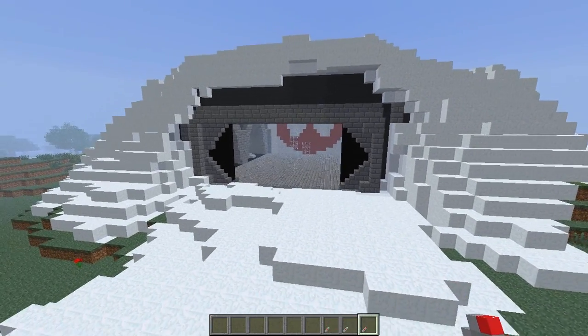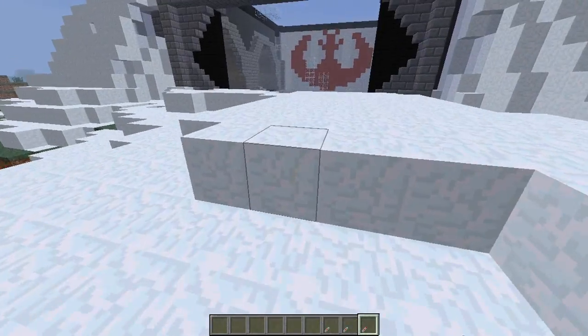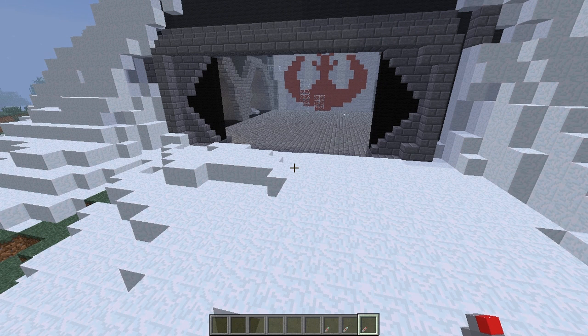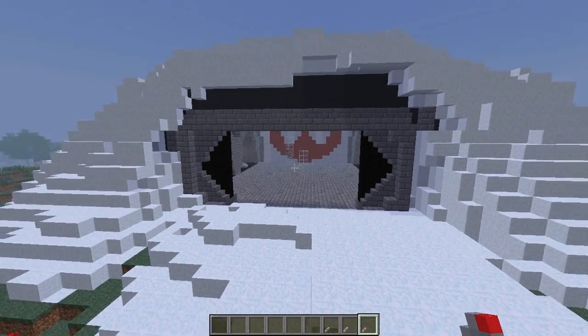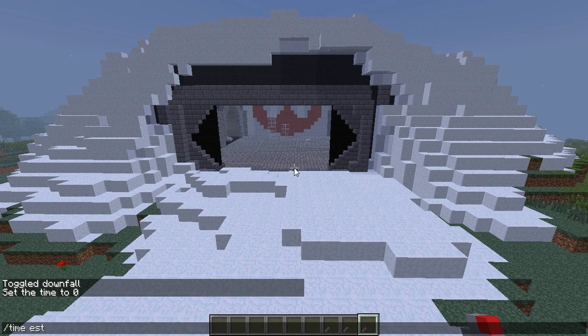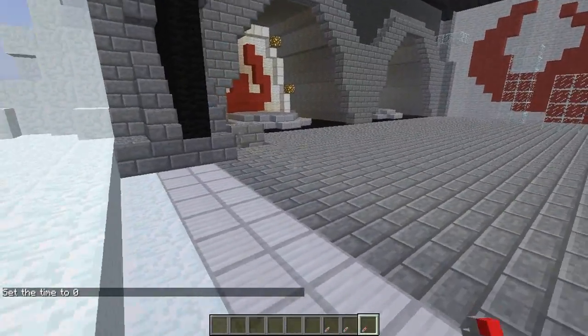Right here, we have a replica of the Hoth hangers from the Hoth battle — I think the second movie, Revenge of the Empire. This is a total replica; what's not complete is we have to add more hangers, but we stopped to get the mod review done. Burgasm, a good friend of mine, helped me with this because he loves building, so I invited him. And my friend Nathan helped me with a piston door, but I don't know how to use it and he's not online to fix it because I played with it and broke it.